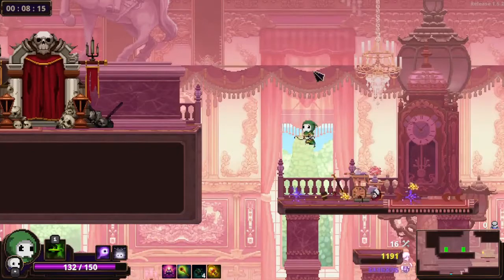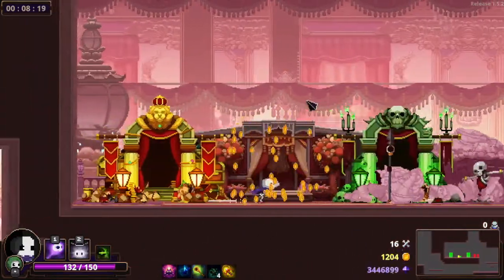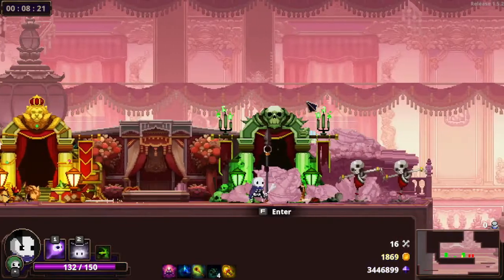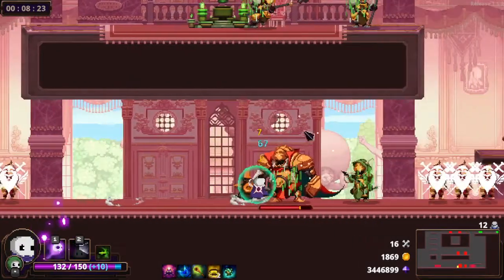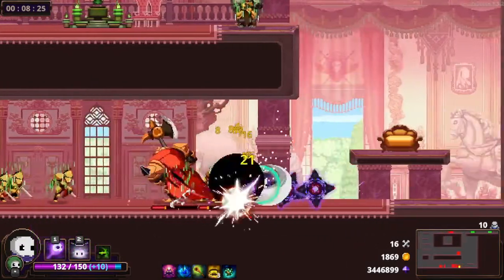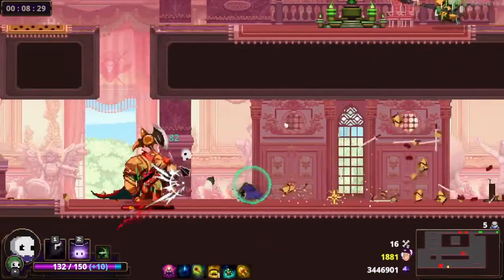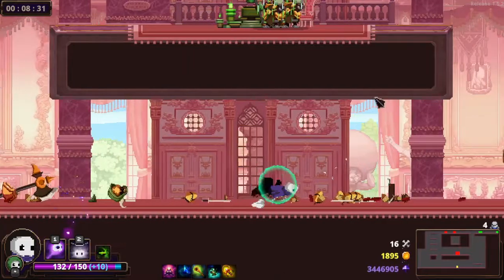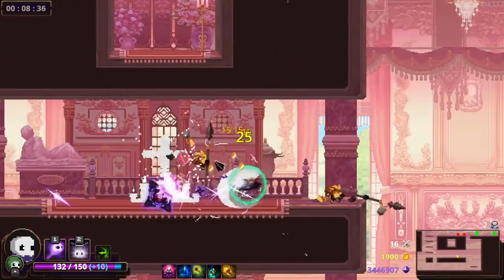Especially since they fixed — what's it called — the shot that just kind of pierces forwards and deals damage in a straight line. They fixed that one and that was like the odd one out before, and now I feel like the one I just swapped off of is kind of the odd one out. It's way too inaccurate, and its Legendary upgrade is just kind of worse than its Unique upgrade. I do not get what they're trying to go for with that.